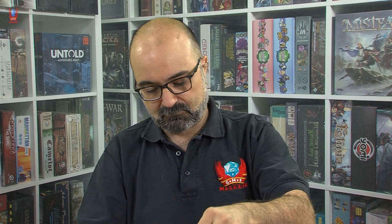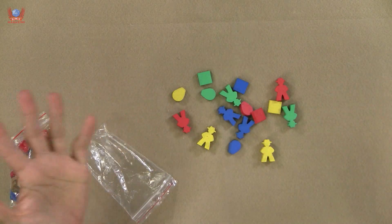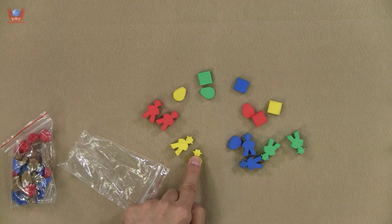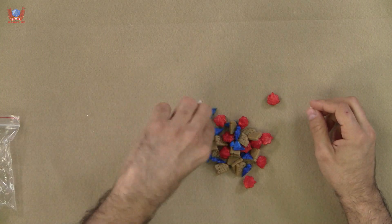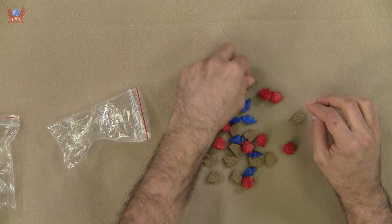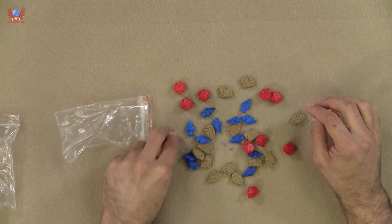We have two little bags with meeples, which is very good, because we're going to have a very big board. Standard meeples for up to four players, with explorer hats — Indiana Jones in meeple form, very good. But here we also have other things: little gems, spears, and little stones. This is super cute.